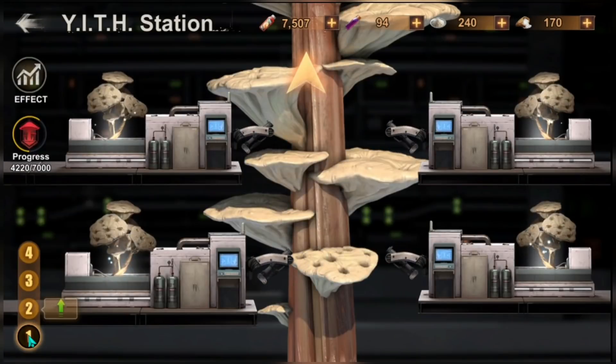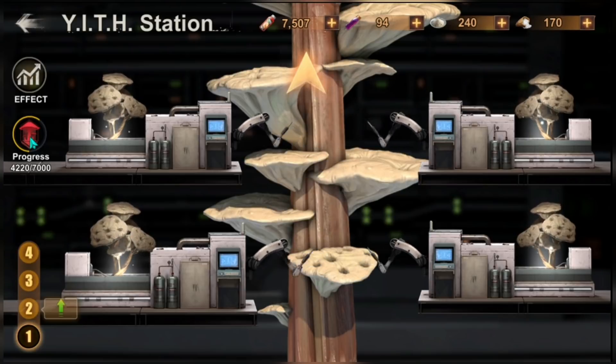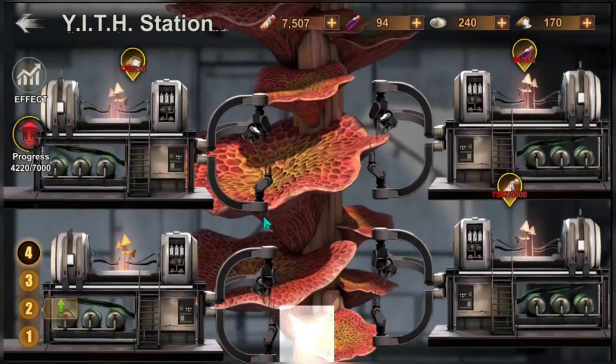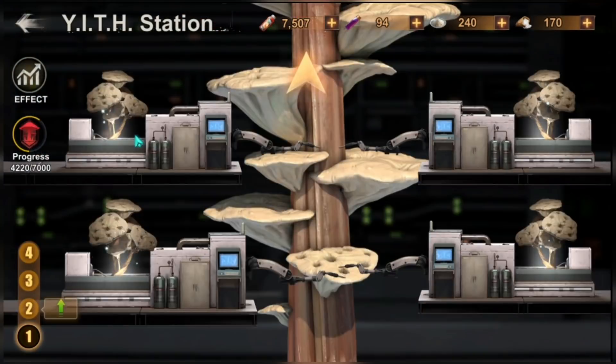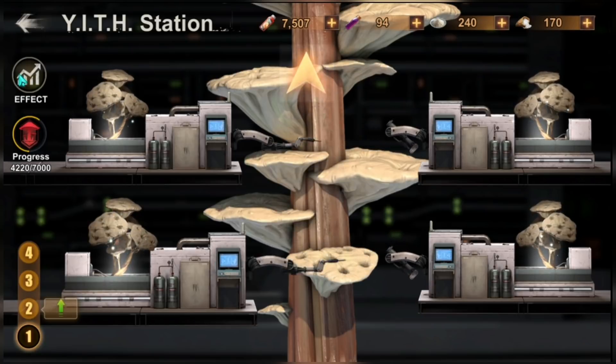You can only move from one level to the next once you reach a certain amount of progress. I was able to reach one thousand progress and now we can go up to level four. Before we look at the machines, let's go to the effects of the Yeth Station first.